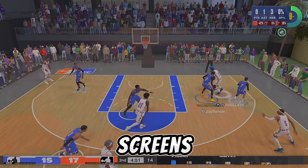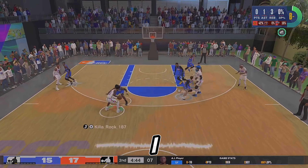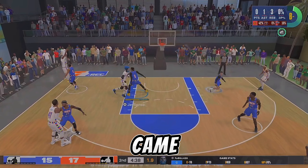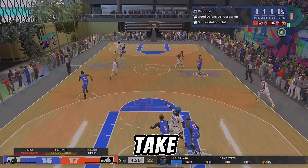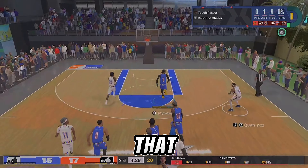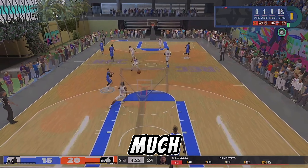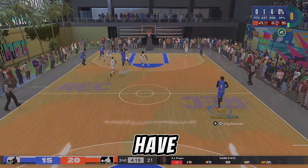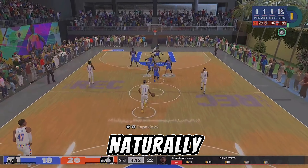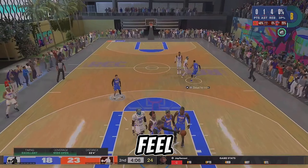Breaking down the game — I see the screens but I'm not worried about him blowing by me because I have the chase down. You see me hedge the screen on the right side, I don't come up too high. If the guard had come off that screen I would have been in position to take away the fade. As a big you want to take away the fade and that mid-range space because it's so overpowered. That three situation was a 50/50 — it's hard when you're a big because you're naturally slower.